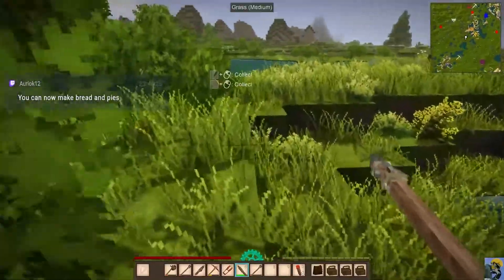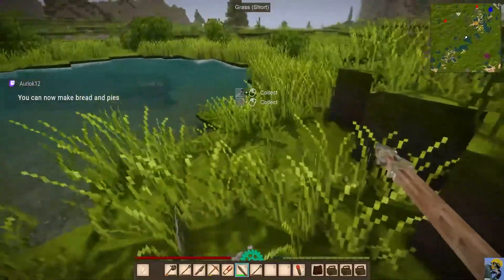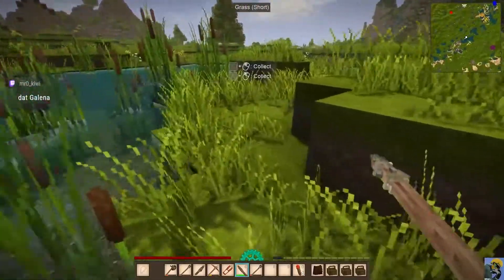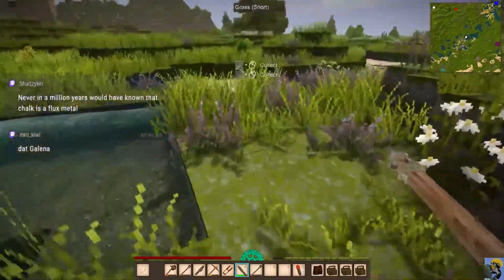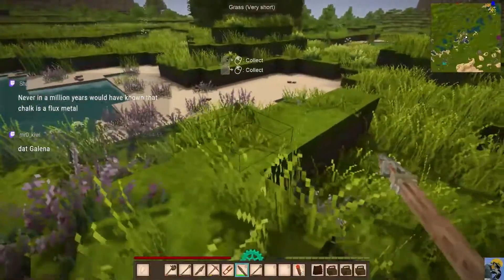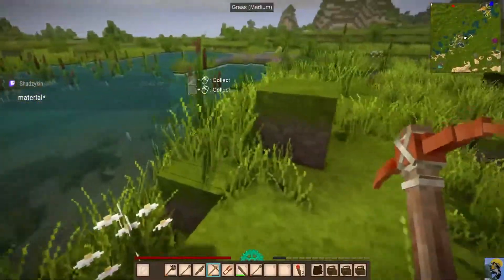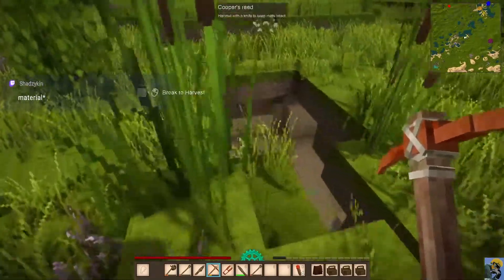Dwarf Fortress is great at making you a geologist too — I learned the names of so many different types of rocks going through the different layers of the earth in Dwarf Fortress. Dolomite. I can now make bread and pies because I can make flour, Alex? That's awesome. Any game where you can make pies is a winner. I learned what an aquifer was from Dwarf Fortress — I didn't know what it was until I flooded my base and looked it up.